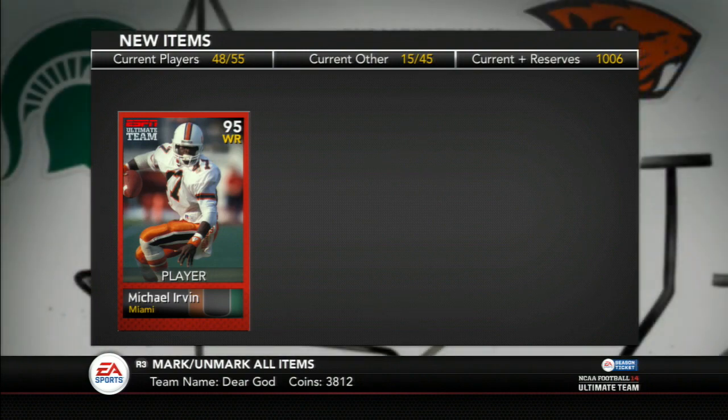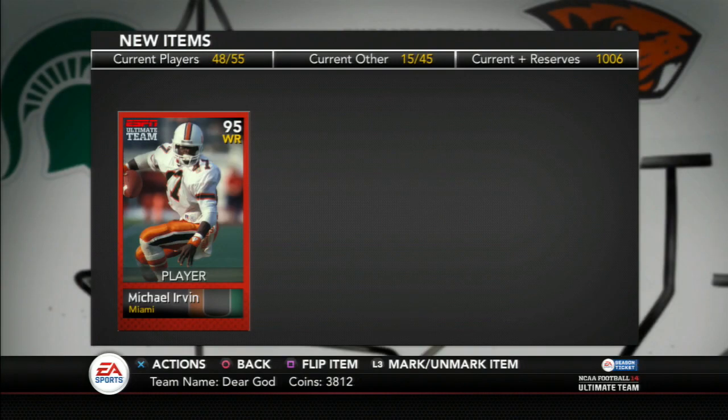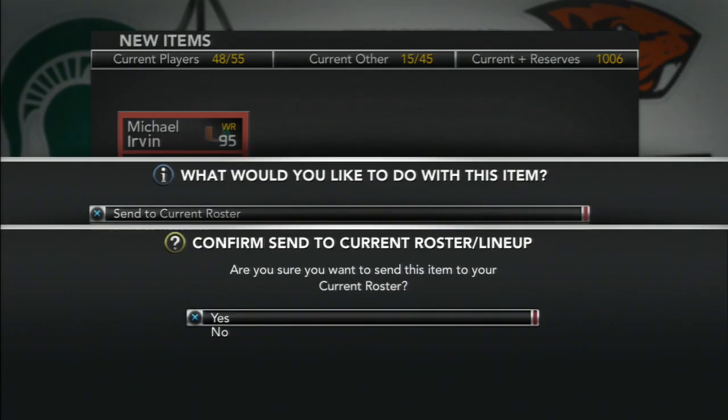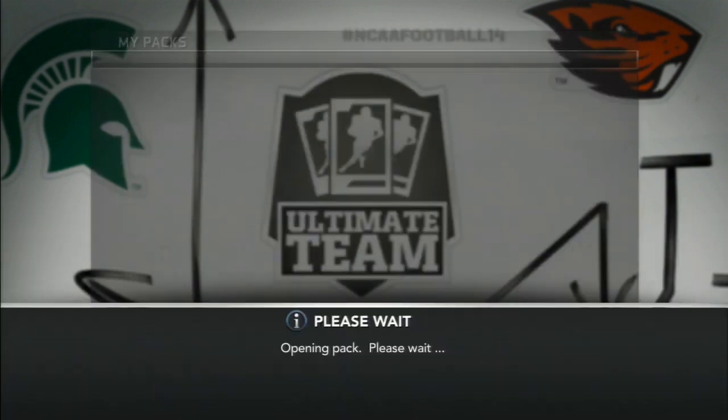I was really surprised by Michael Irvin — I forgot he was in the game, but his stats are 91 speed, 96 catch, which is pretty good. But I just decided to sell him for around 30-something K.